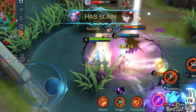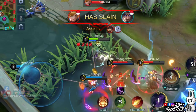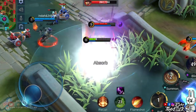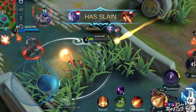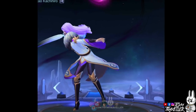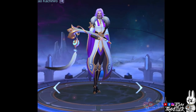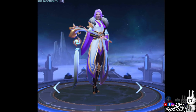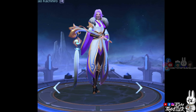Luo Yi is a mage hero. I consider Luo Yi as a support mage hero since her skills let her slow down and crowd control enemies. Her ultimate skill can make her teleport to a designated location along with the allies beside her. Let me share some tips and tricks on how to use Luo Yi based on our experience, and teach some combos and techniques later in this boot camp. But first, let me explain her skills one by one for further understanding.